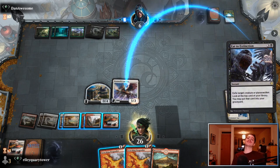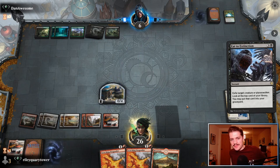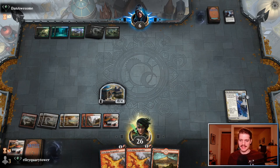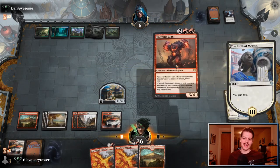Eight, eight to Extinction Event. Oh my goodness. If only these were Lightning Strikes, we'd also have this game. Tectonic Giant, Tectonic Giant — here we go. Dead next turn, Dan Awesome. Again off the top — anything something good? Oh my goodness, the top decks are so real. It's unbelievable.